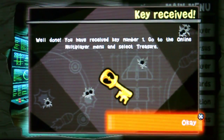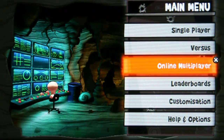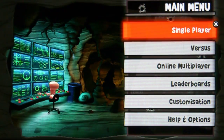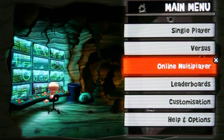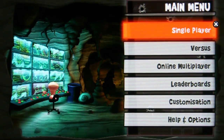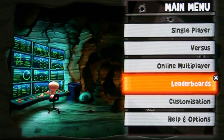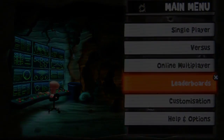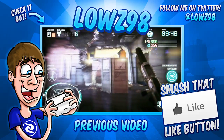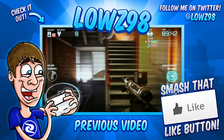Well done — you have received key number one. Go to online multiplayer and select treasure. So guys, I hope you enjoyed that little introductory gameplay there. I certainly had fun on this level and I'm so glad I got this game — this is absolutely fantastic. I will be doing a lot more videos as some of my friends want to play with me on this game. I've been Lozen98 and I will see you next time.